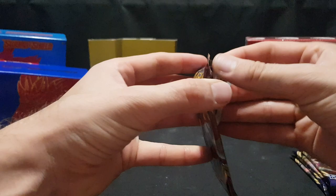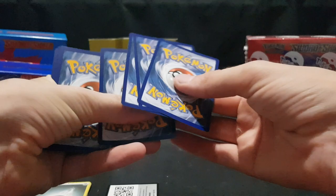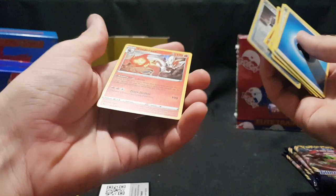Be sure to smash the like button if you are enjoying. Comment below what you think as we move on to the fourth packet. There is the code card — bit of damage on the code card but the rest seem okay. We have energy, Trainer, Trainer, Mantine, Hoothoot, Pinchurchin, Vulpix, Nickit, Baltoy, Metal Saucer — Reverse Foil. And we have Cinderace Foil. Awesome.